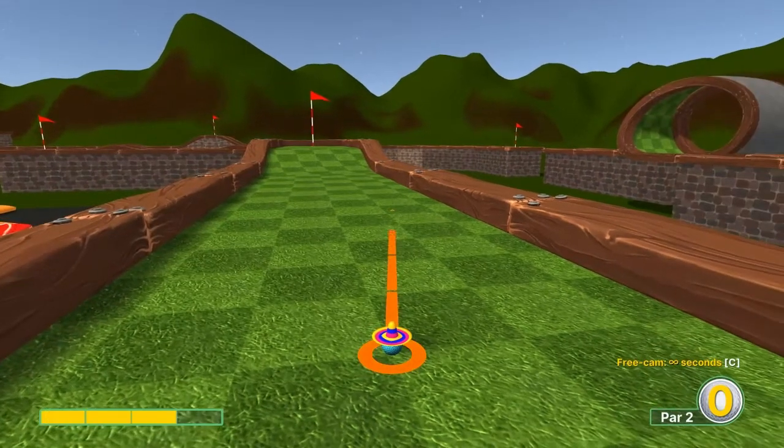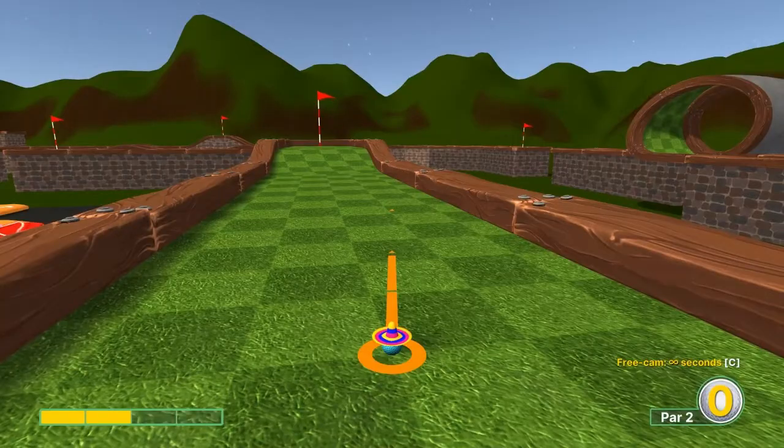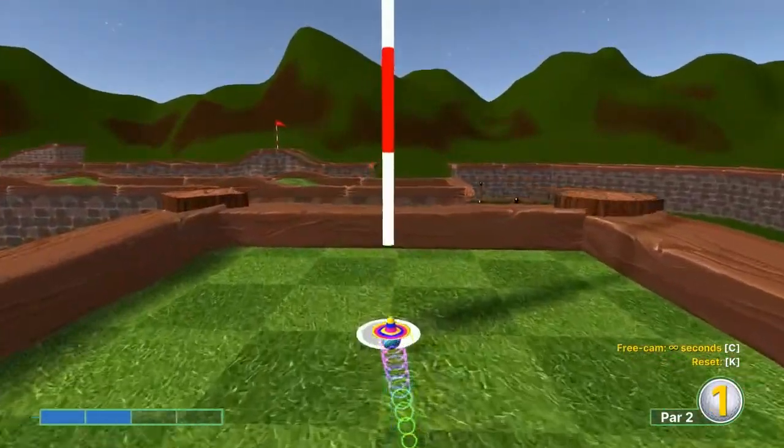Number four: third dark square, top right corner here — for a hole in one.